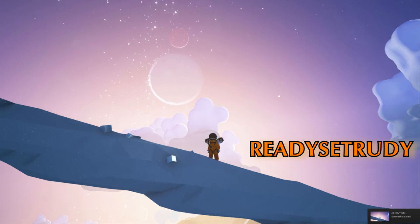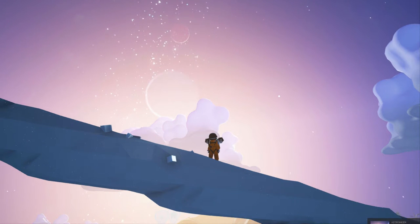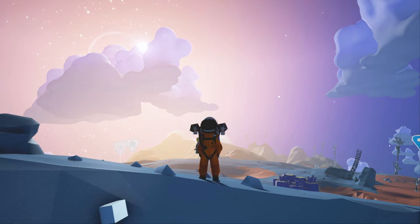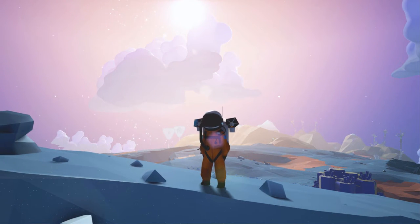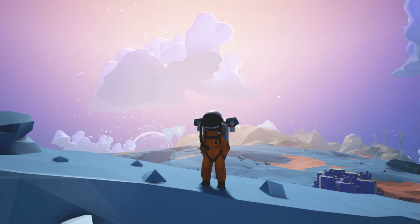What is up everyone, my name is Rudy and welcome to Astroneer. Today we are going to be building an underground hydrazine manufactory. Why? So we can build all the hydrazine we need and trade it away for whatever else we want. Because as with all gold rushes on earth, the people who made all the money were the ones supplying the supplies - pickaxes, shovels, that sort of thing. We're going to supply all the hydrazine for all the other Astroneers out there.